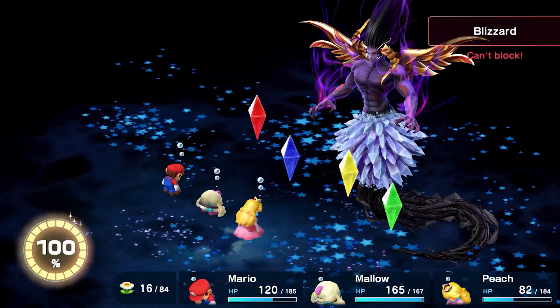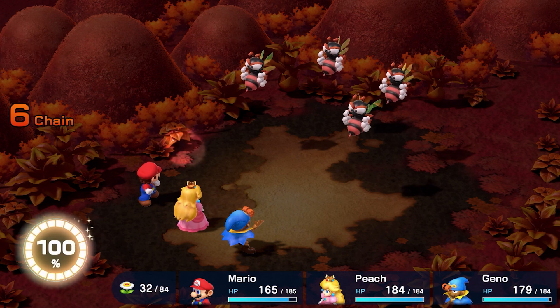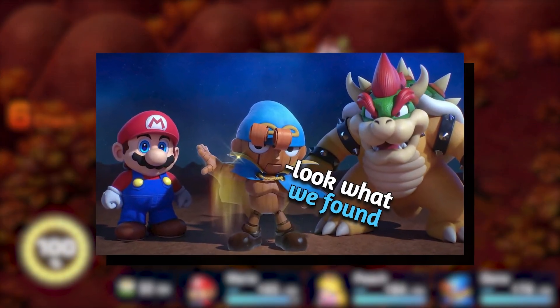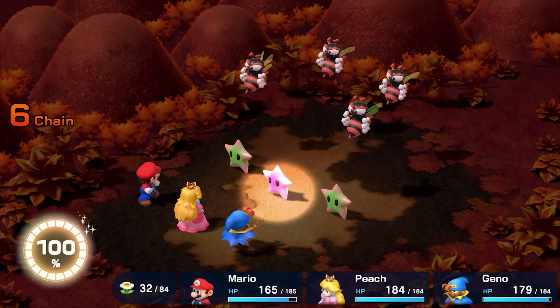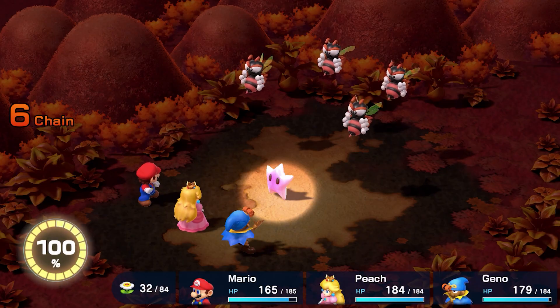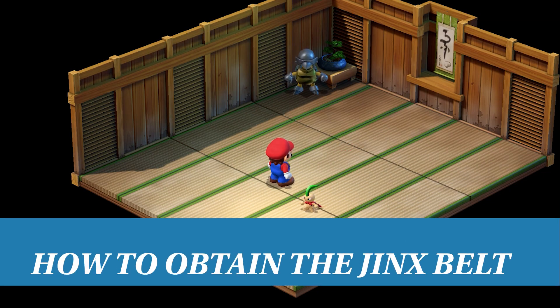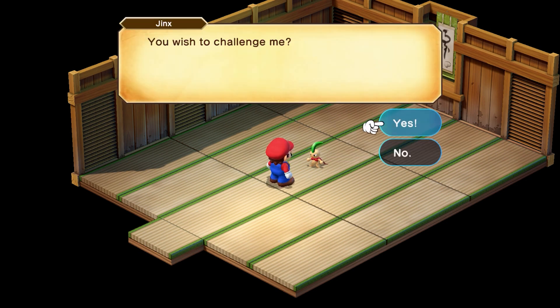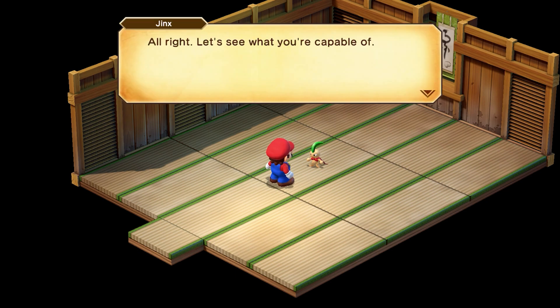Before we get started, you'll want to get your hands on some primo accessories. We've already talked about the best armor and Mario's best weapon, but you'll also need the secret Jinx belt before tackling all those post-game challenges. The Jinx belt is one of the best items in Super Mario RPG, especially when compared to most items pre-Uberboss.